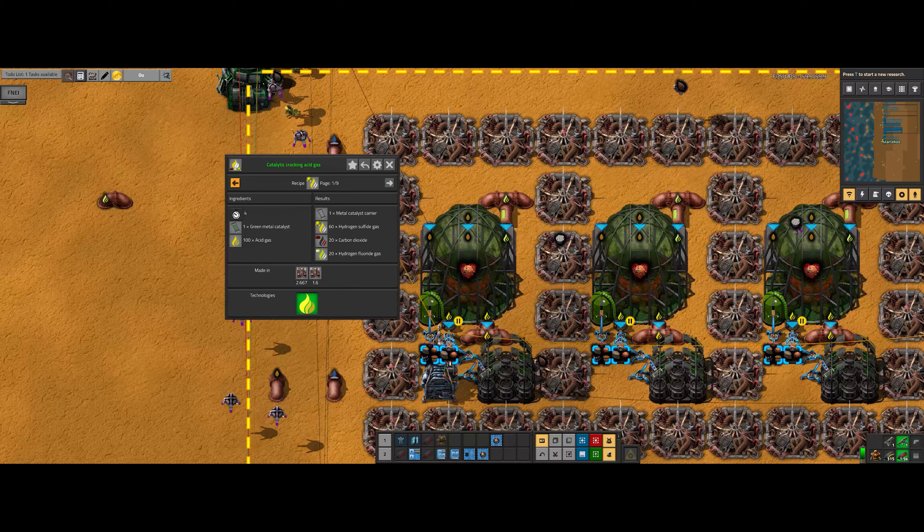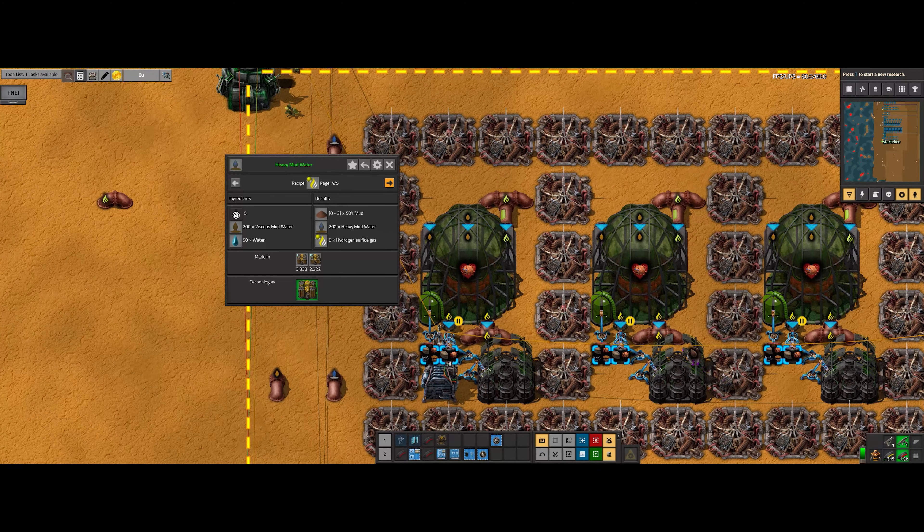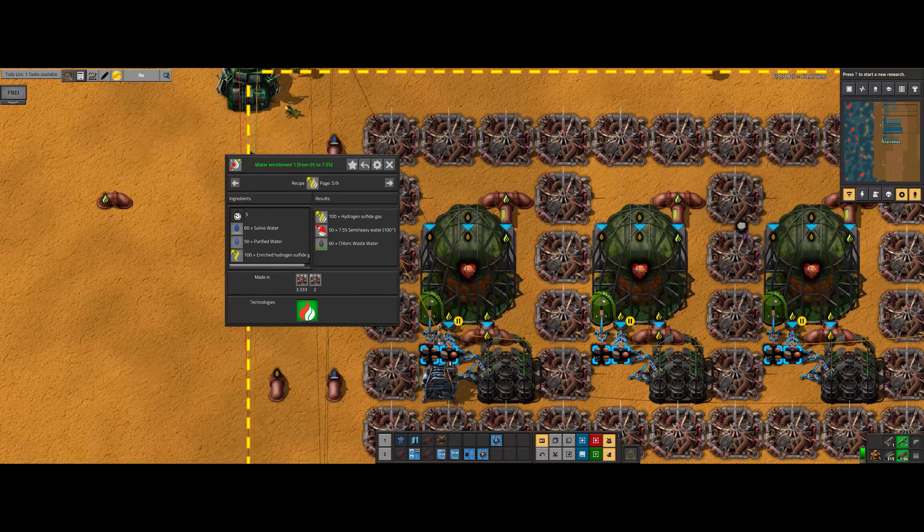If we go to the first one, we see that only makes 20; takes 100. Acid gas only makes 60. That gives you 60, that's quite a bit. The other one gives you 5. This one takes an enriched input to give you hydrogen, but that goes back into this, so it doesn't really make anything.